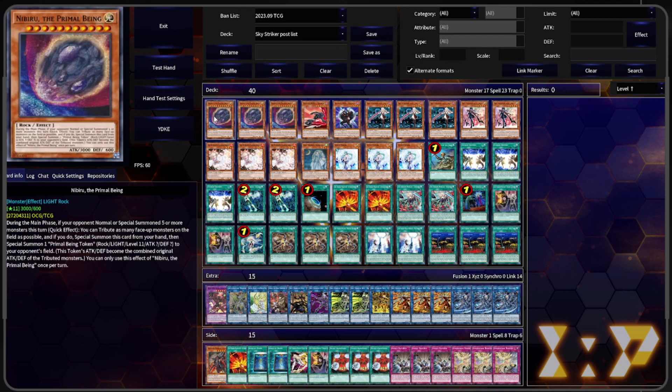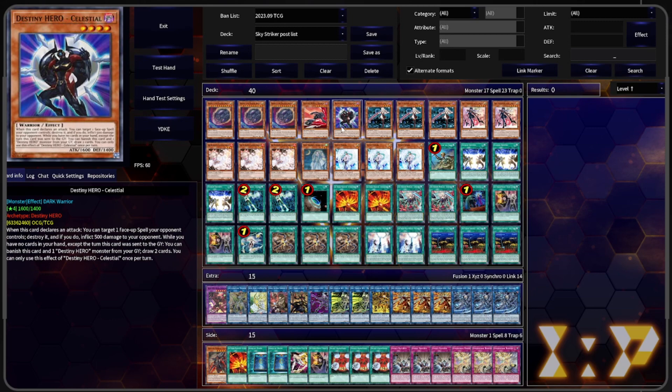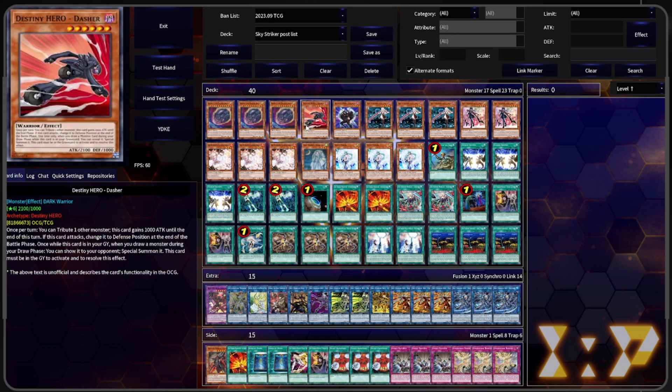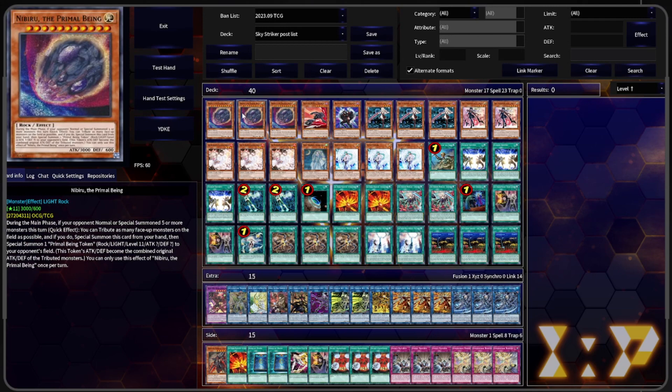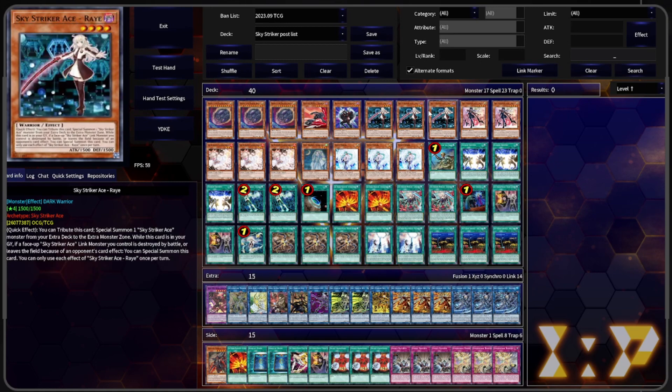Here we have Triple Nibiru — it's going to be really good against Unchained. We have our Destiny Hero Dasher and Destiny Hero Celestial, the old two that people used to run for Destroy Phoenix Enforcer. This lets you avoid normal summoning a card if you draw a Dasher. You can even summon Nibiru if you really want. And the Celestial is some extra draws if you don't. Then we have three Sky Striker Ace Ray.